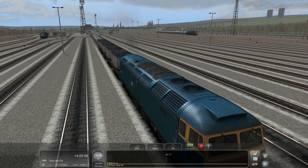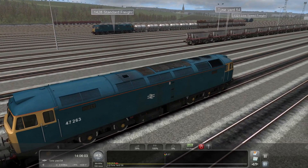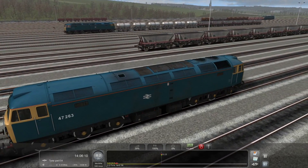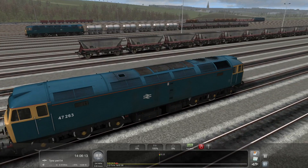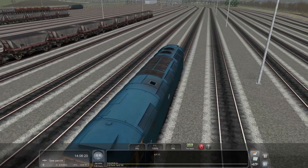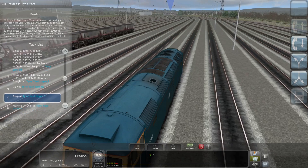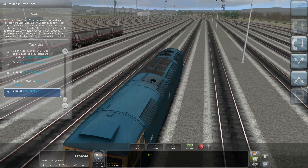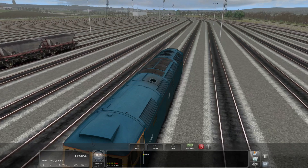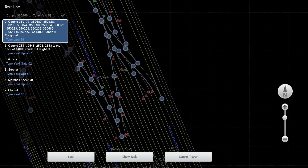So we're going to go pick those up now — the ones I just saw over there. I don't know what that other train in the yard is: 1428 Standard Freight, not ready to leave yet. He's not scheduled to go for 20 minutes. We've also got a third coupling task. We're stopping at Tiny Yard 53 — we're not even leaving the tiny yard. How is this a 45-minute scenario?